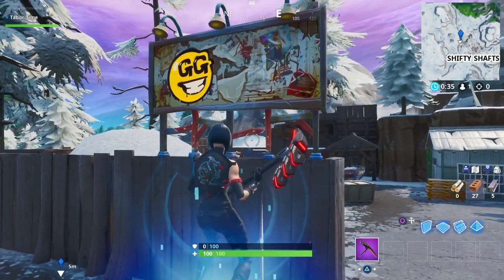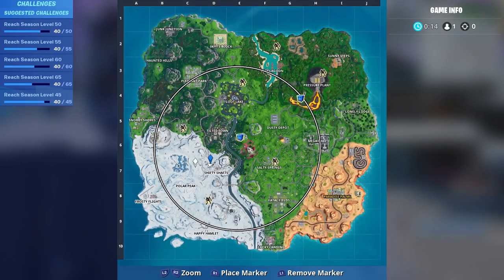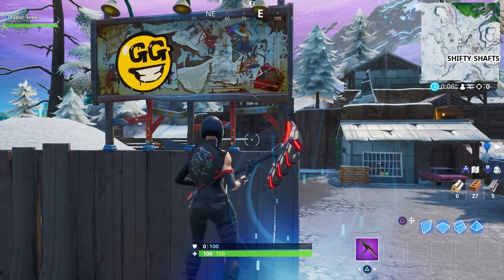As long as you visit those two billboards in a single match you should get credit for this challenge — it's kind of easy. Go to either Shifty Shafts first or northwest of Grandma's house, visit those two locations, and it should be pretty straightforward.